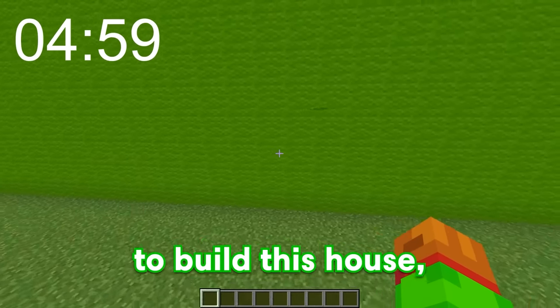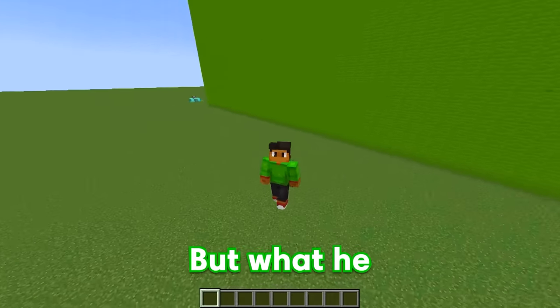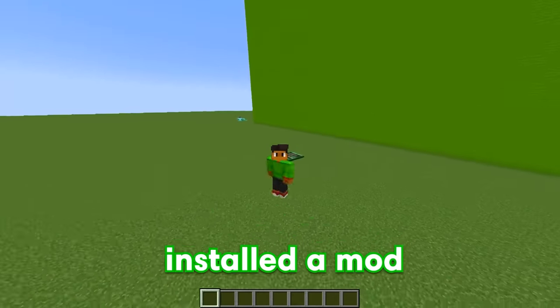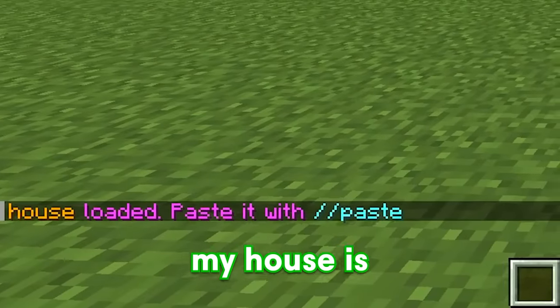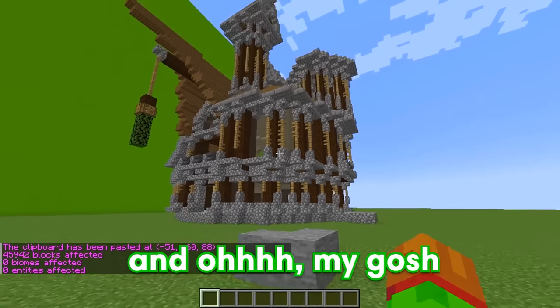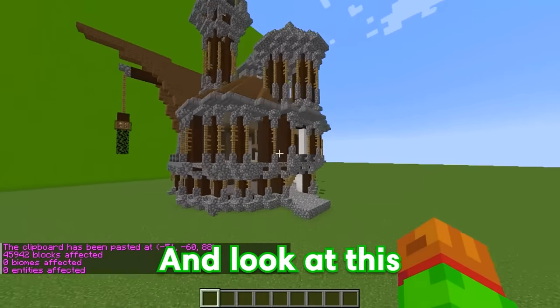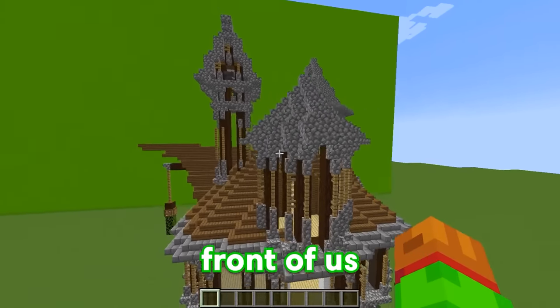We have five minutes to build this house and time starts now. Bubbles probably thinks I'm building my house right now, but what he doesn't know is that I secretly installed a mod that lets me copy and paste any build in seconds. As you can see right here, my house is now loaded, so all I have to do is type slash paste. And oh my gosh, look at this.